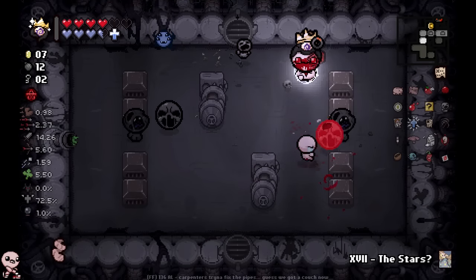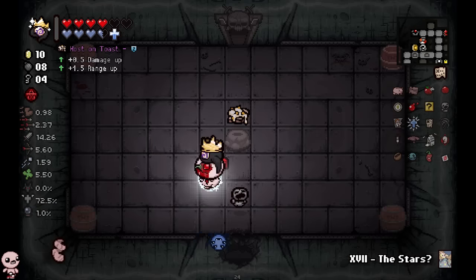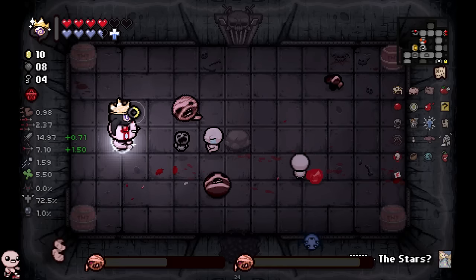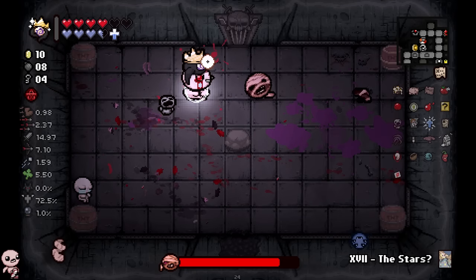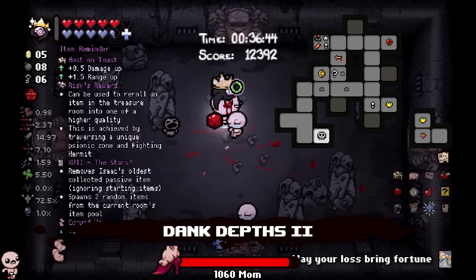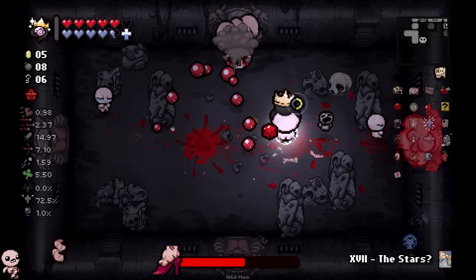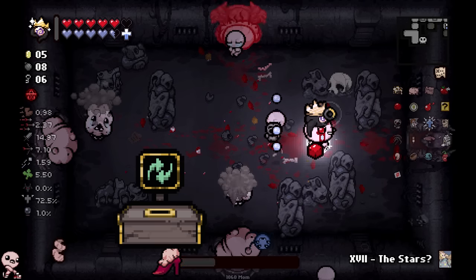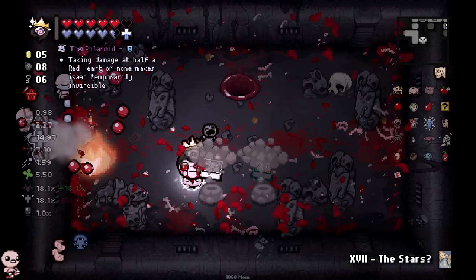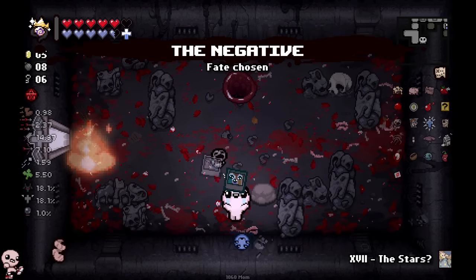This secret room really didn't give us too much — that's alright. A damage and range up, which is a damage and damage up because of our C-Section. Was that thing called Host on Toast? That's incredible. I love that. At this point I have to really discuss when I want to use this Reverse Stars. I don't know what I'm waiting for — I guess a secret room restock/reroll type deal. It's pretty rare. It's always a discussion you have to have with yourself and figure out the vibe of the run.